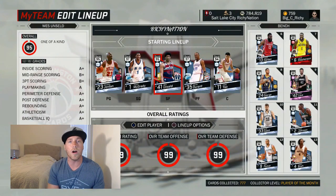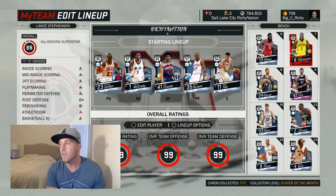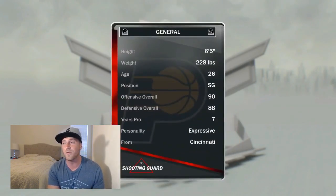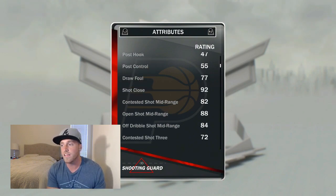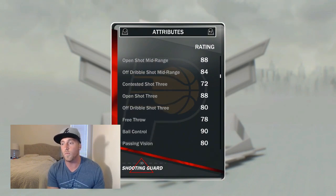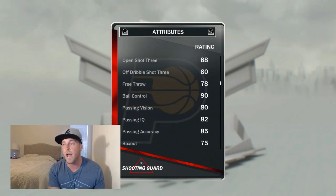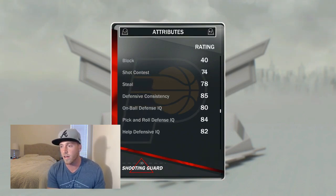Now, I was going to do the Mark Aguirre, but the card's really just kind of mediocre — it doesn't have any Hall of Fame badges, no special shooting or anything crazy. So I wanted to bring out this Lance Stevenson Ruby card. He's 6'5", 90 overall offense, 88 overall defense, 92 standing layup, 90 driving layup, 92 shot close, 77 draw foul, 88 midrange, open three ball 88 — so not too bad. 90 ball control, so definitely speed boosting worthy.